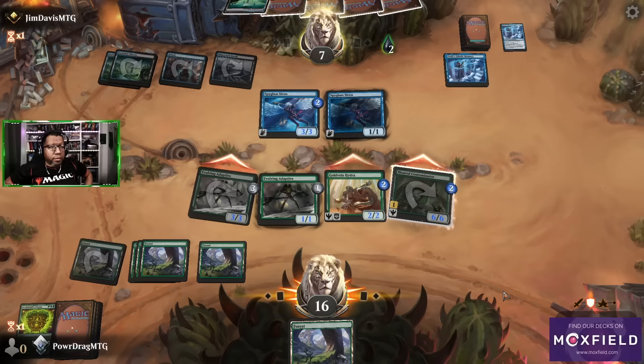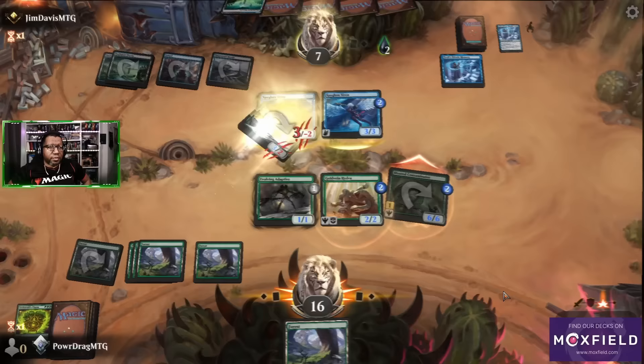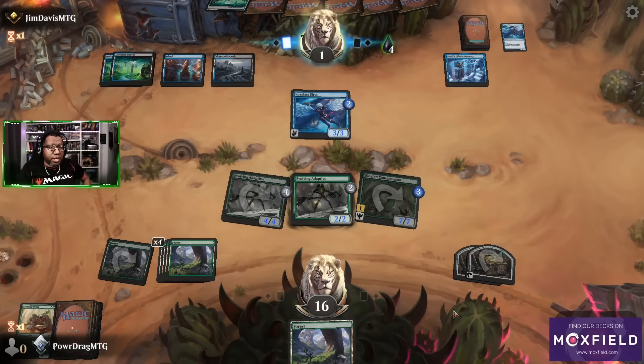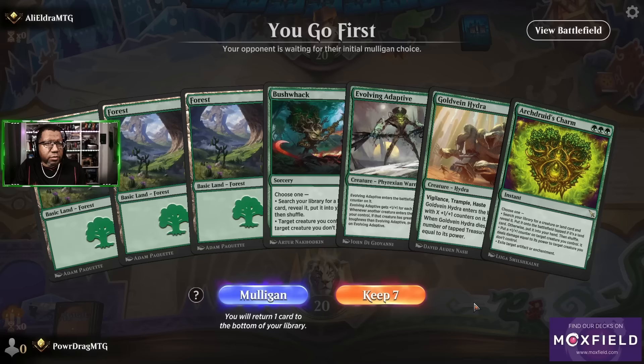No Jim, that tramples. Oh wait — but then that's nine. Yeah, that's probably the way that makes the most sense. Okay, we need something good — another Gold Vein Hydra would be fine here. All right, we got there anyway though — big green.